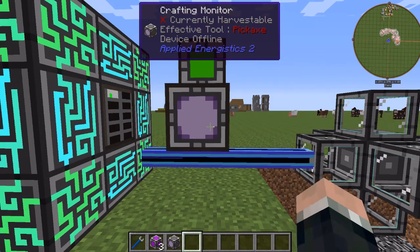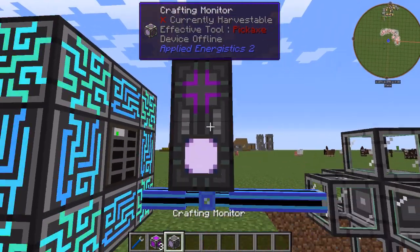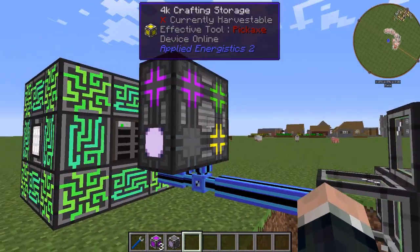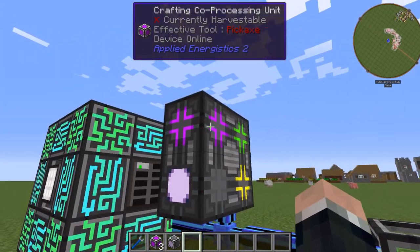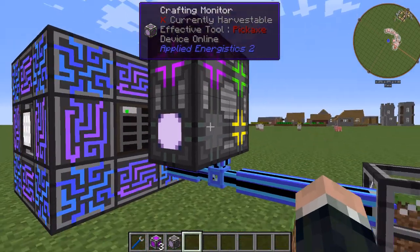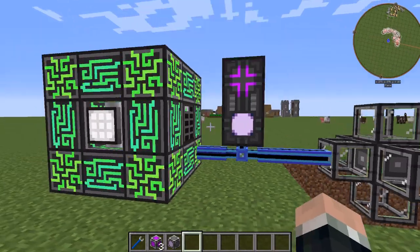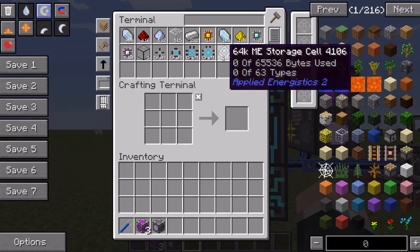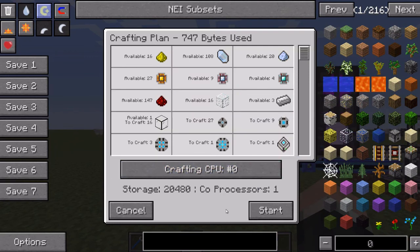I'm going to throw a crafting monitor in here and then one co-processor. This multi-block always has to stay in a cube shape — to add just one co-processor I have to have another block, so the monitor works just fine. Let's do another test. I've confirmed all the resources are in there, and the tooltip is showing that the co-processor is connected.